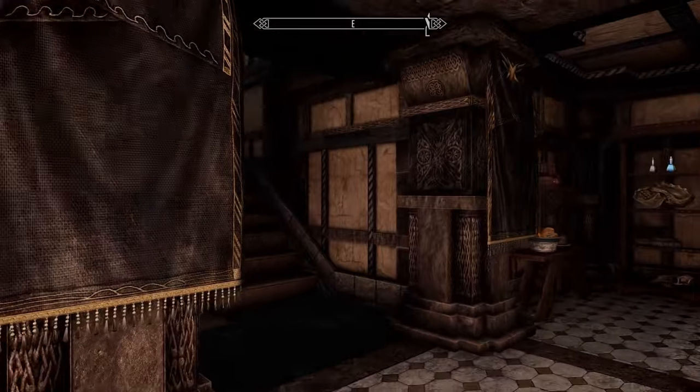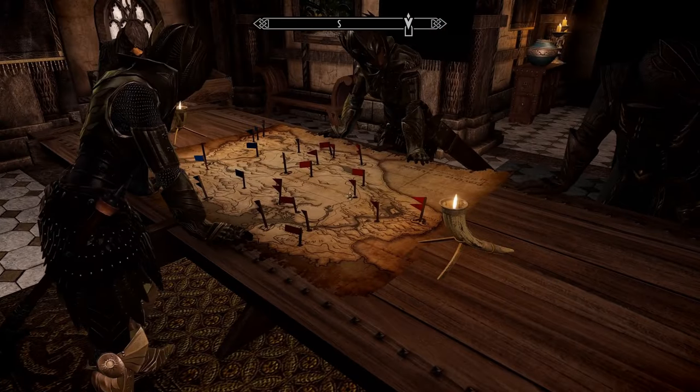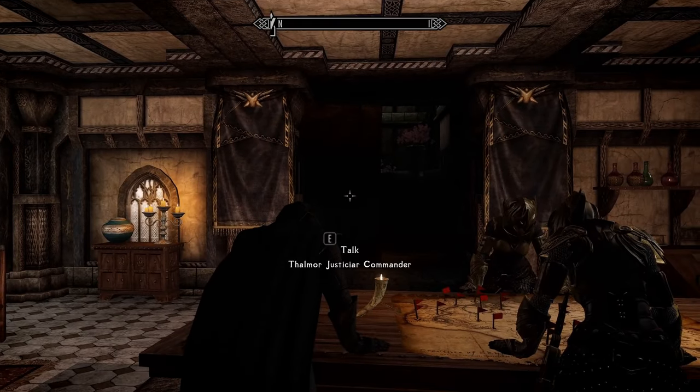Besides an attic and a bedroom upstairs, there is nothing here worth note. A map of Skyrim can be found on the counter, and a range of books and potions can be found within its walls.